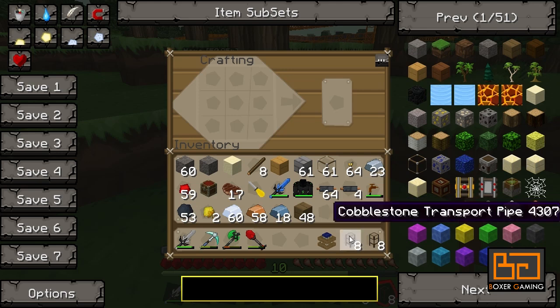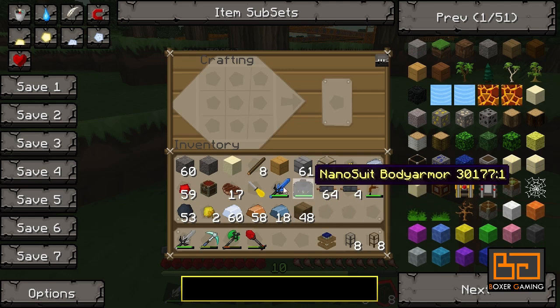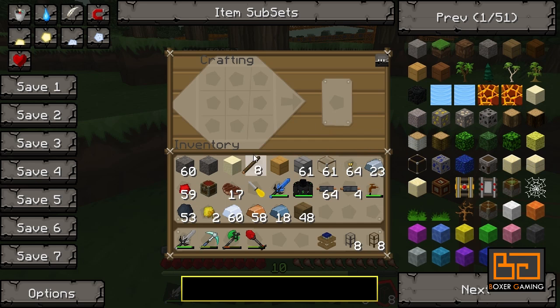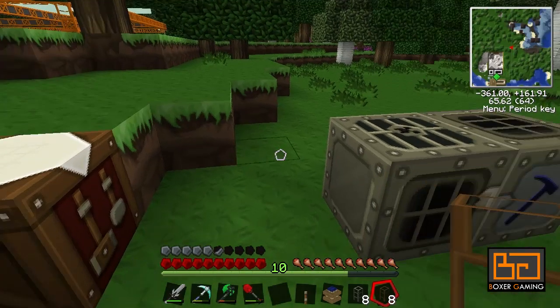So we've got the wooden transport pipes, the cobblestone transport pipes, and the redstone engine. Now we need to get a lever or a redstone torch — let's make a lever. That's all you need.